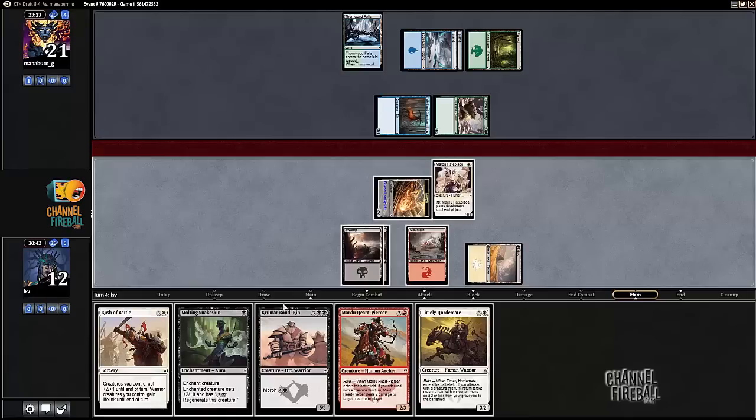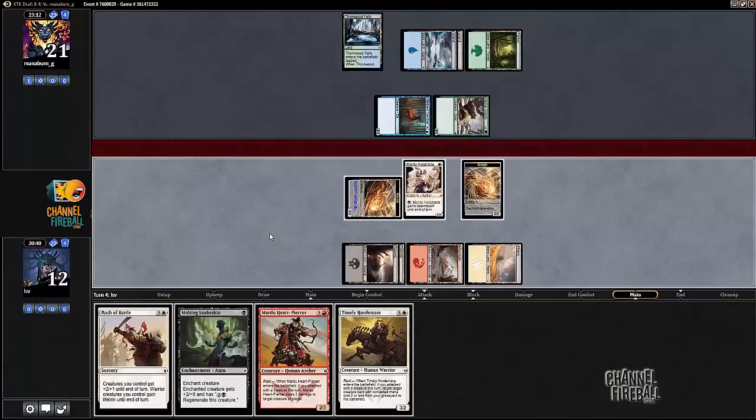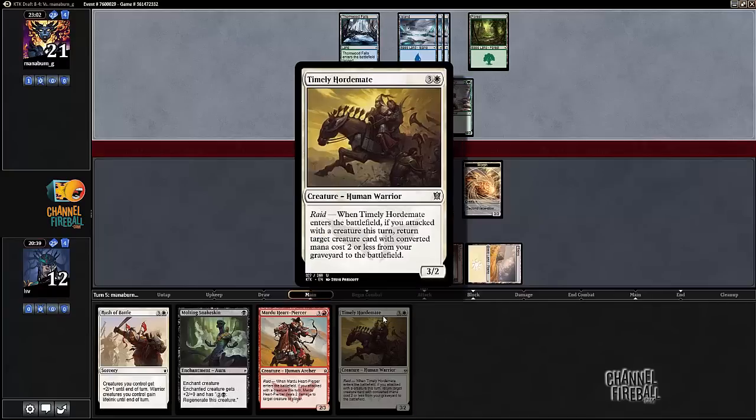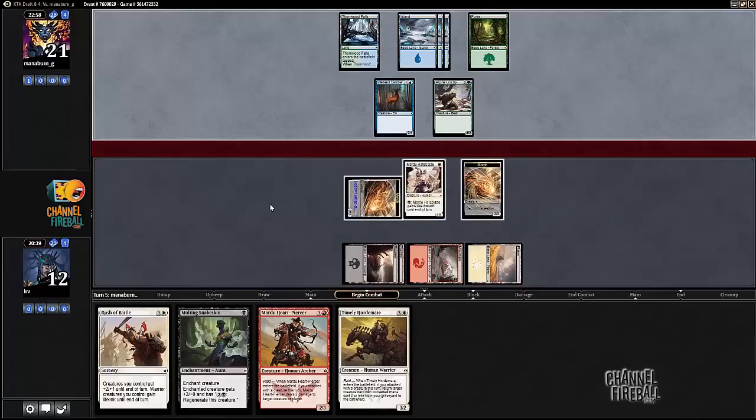I'm going to play the Bond-Kin as well. I thought about just playing the Hateblade, giving it Death Touch, and blocking the Alpine Grizzly, but I think I'm fine just trading the Bond-Kin for the Grizzly — that still sets up the Heartpiercer next turn, and I'll get value off Timely Hordemate at some point. And that's one reason to block with the Hateblade, but I'm not worried about that.